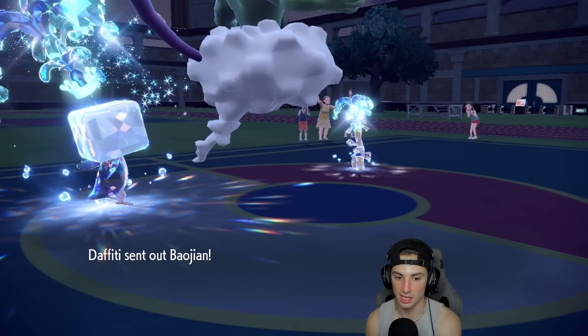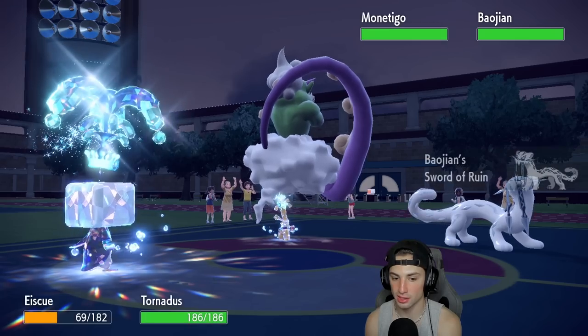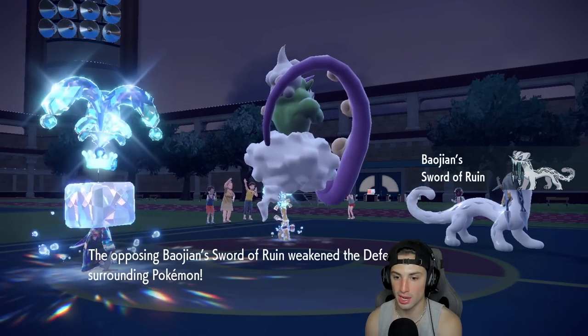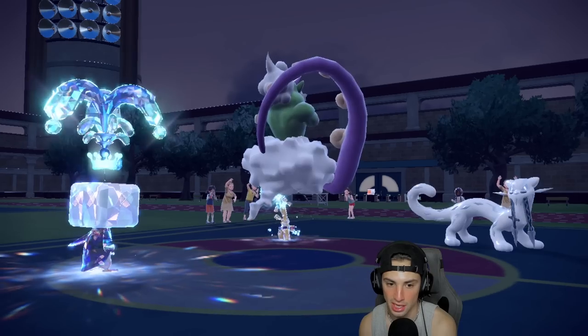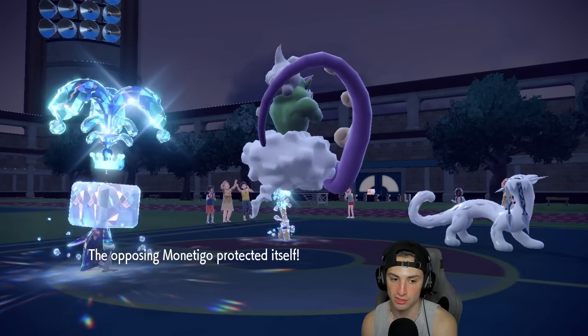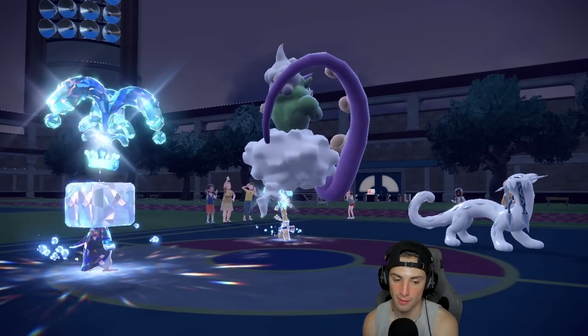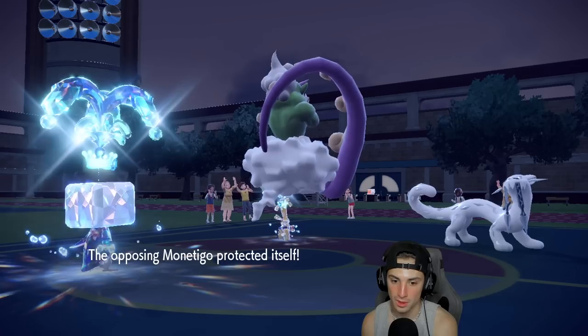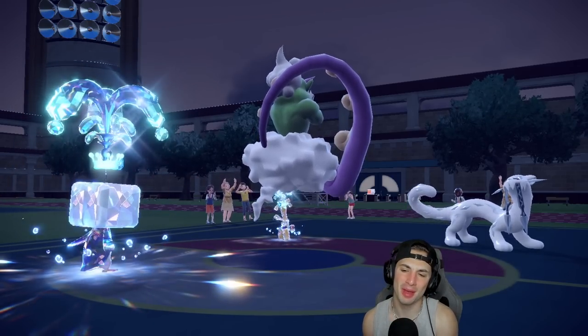The water terra is really doing me dirty. He ends up withdrawing Amoongus — that's fine. Now he's got sucker punch, he's ready to take me out — smart little play. Can we land this Bleakwind Storm though? Of course we miss it — what is that about? That really hurts because now my Eiscue is dead and we can get no value out of him.